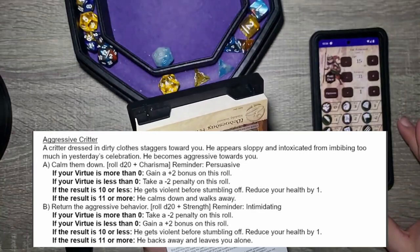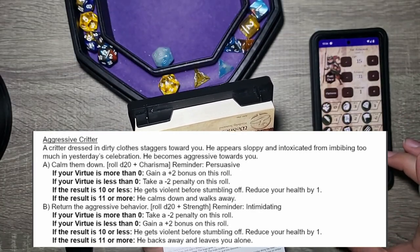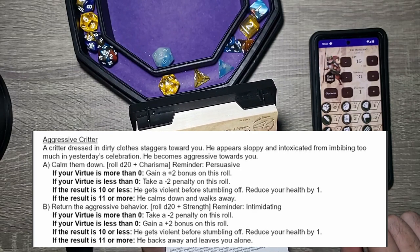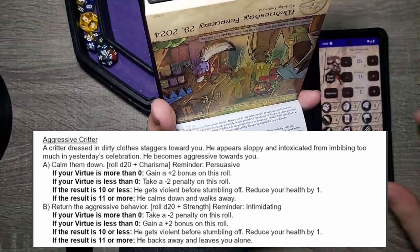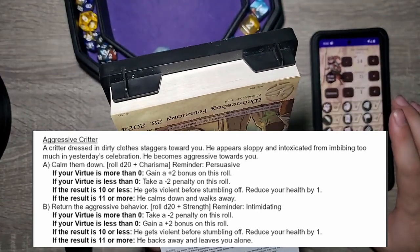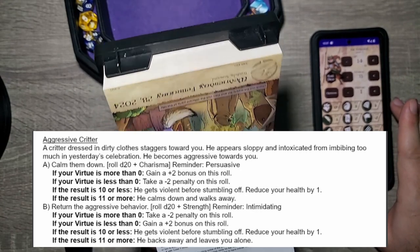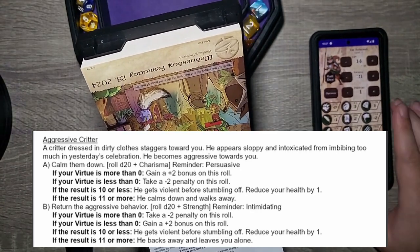Six plus two is eight, minus two is six. The result is ten or less: he gets more violent stumbling off — reduce your health by one. It would have ended up the same either way, so oh well.